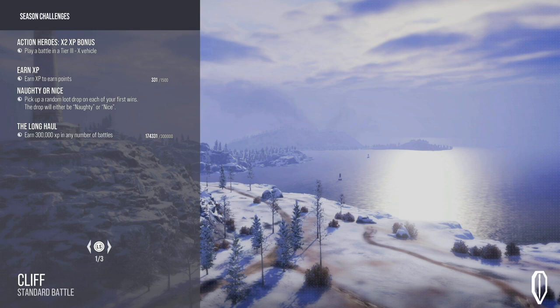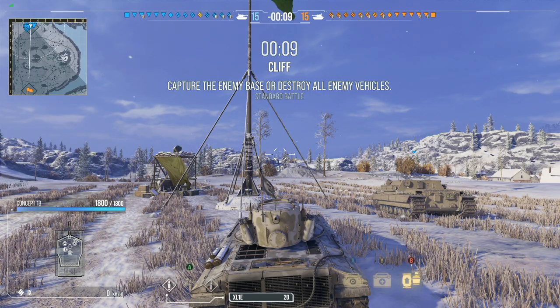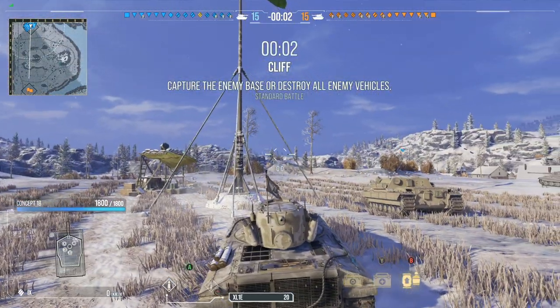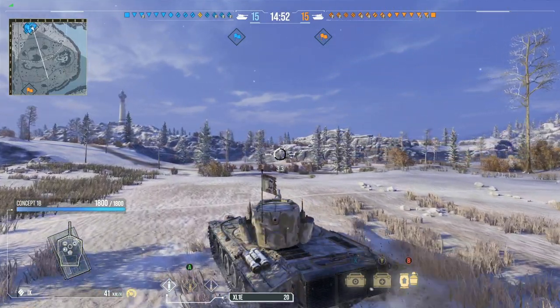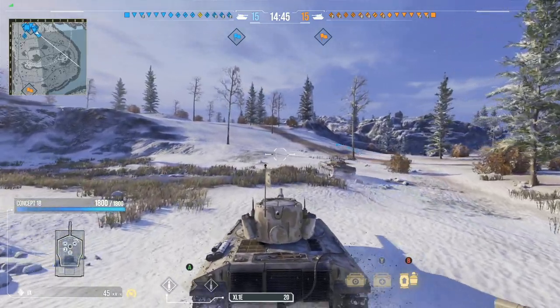Alright, so Cliff. Cliff is a map I don't mind — there are a lot of strong positions. If you can manage to get to the hill in time and get up that hill, the gun depression up there inside the Concept 1B is probably gonna be absolutely insane. But we're up against tier 10s — this is heavily tier 10 with only 4 tier 9s per team. So let's go see if we can be an overachiever with our 20 standards, 16 premiums, and 4 high explosives. I did do a live stream talking about the advanced reload mechanic they added as equipment — I honestly don't know how I feel about that piece of equipment. But if you guys wanna run it, go run it. It's absolutely ridiculous, but I've been running it and enjoying it a lot.